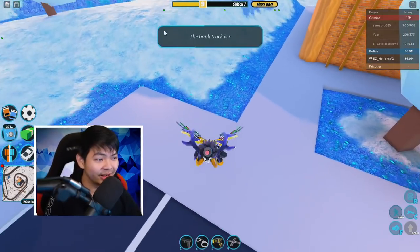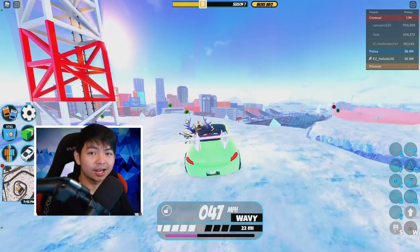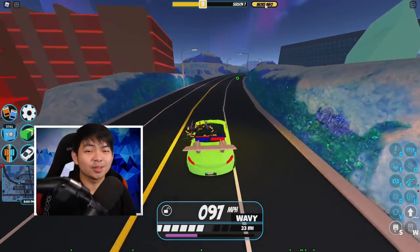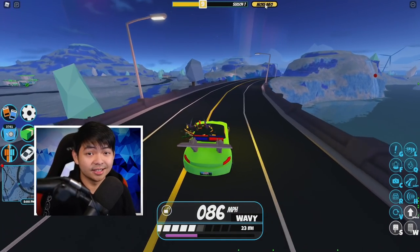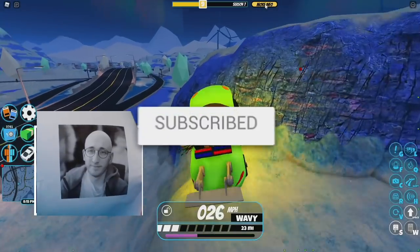Everybody got the rim — that's awesome! Hopefully this video helped you out with the soccer challenge because this is going to be really, really fun. Keep using stock code VG when you're buying Robux or Premium — it does help me out a ton. If this video helped you out, go ahead and consider liking this video and subscribing.